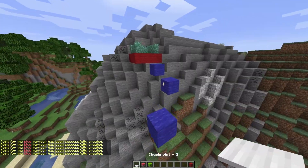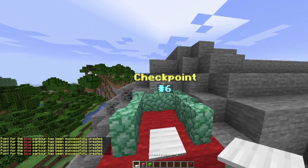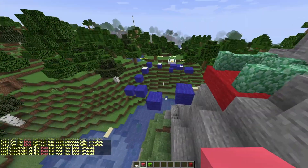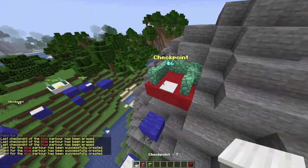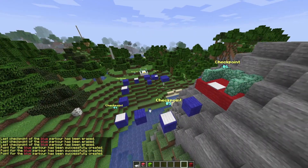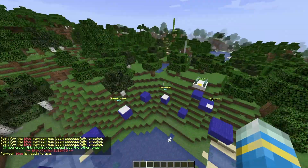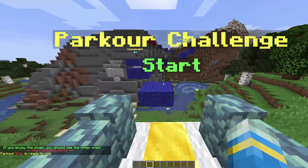The final checkpoint is going to be your end point, so just be aware of that. It's going to be six checkpoints. If you make a mistake with a checkpoint, you can right-click the rubber and that will delete the last one or last multiple. Once you're happy with it, you can either cancel it or finalize it by clicking the green button. Parkour blue is ready to use.